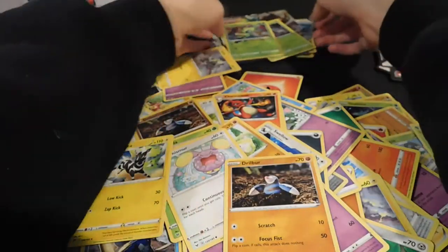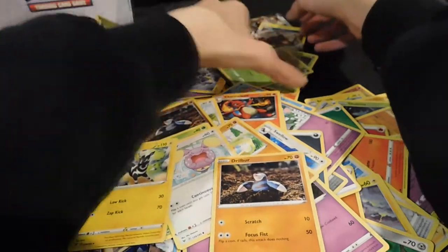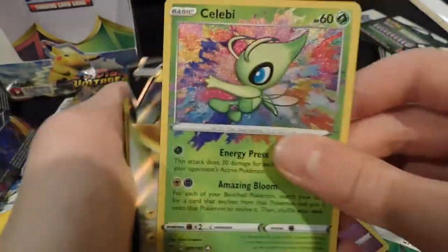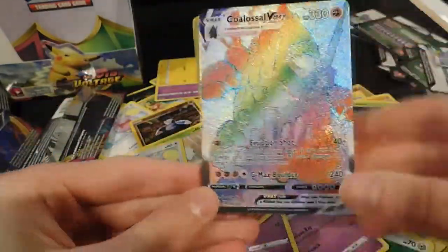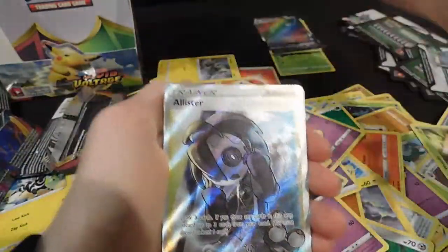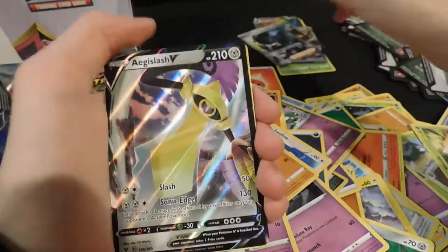Let's do a quick recap of all our amazing pulls today. The Celebi amazing rare, the Ampharos V card, Genesect holo, Drapion V, the Coalossal VMAX rainbow rare — definitely the highlight of this video — and if that wasn't good enough, a second Coalossal VMAX, and a full art Allister which is one of my favorite trainers.